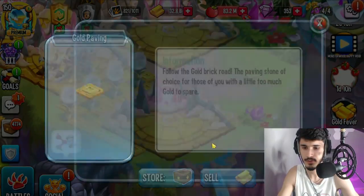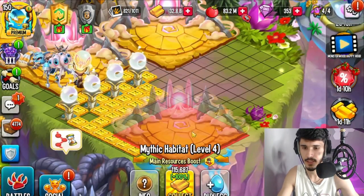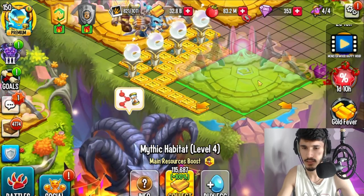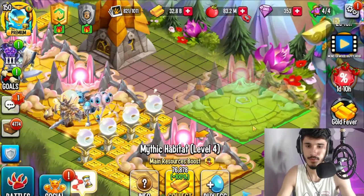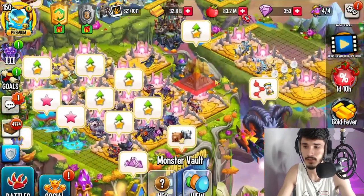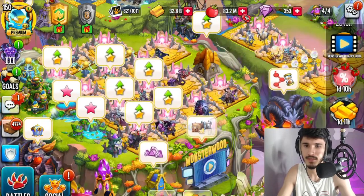All these gold pavings are going away — I might bring them back but not right now. I need to move these habitats. I can't place one there sadly. If I remove this gold paving can I move it a little more? Doesn't look like it — this is the max I can go. You can go a little over here. I could probably fit another one or two mythic habitats — probably two maximum. That's still good.